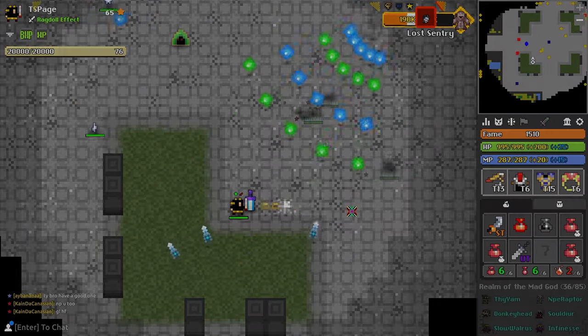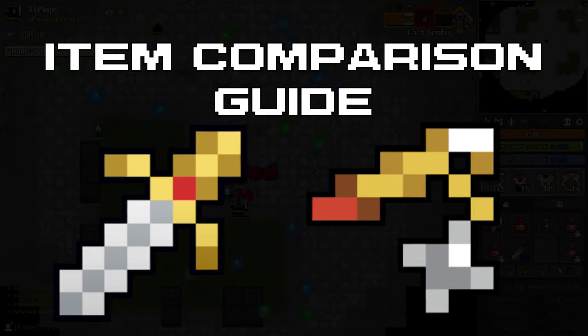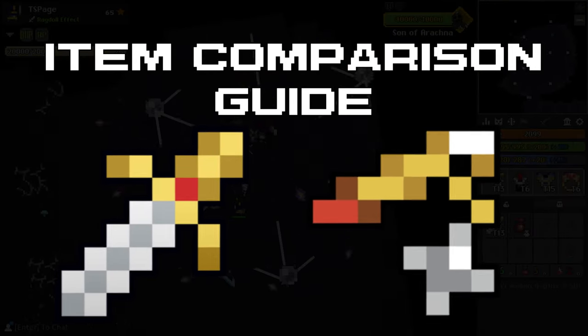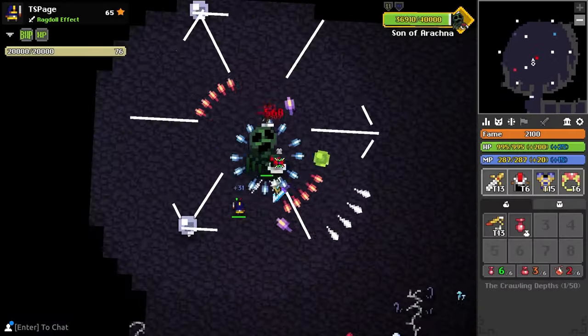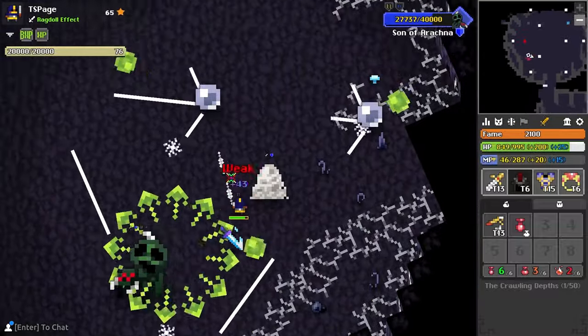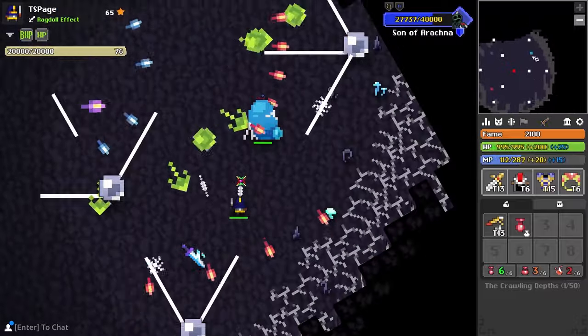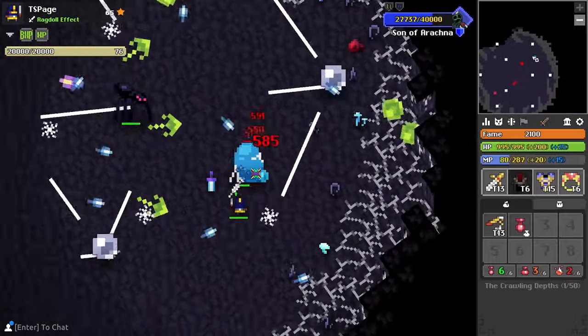This is the complete sword versus flail item comparison guide. If you've played Realm for any amount of time, you don't need an introduction to the sword. In exchange for a short 3.5 tile range, the sword provides incredible DPS without a catch. Hit your shots, and you're doing great damage to a single enemy.